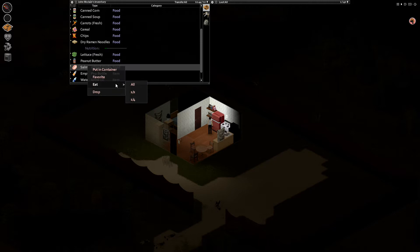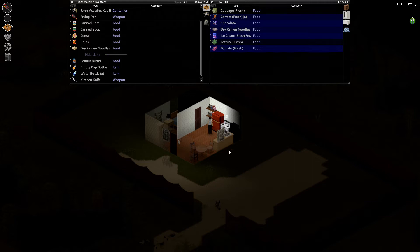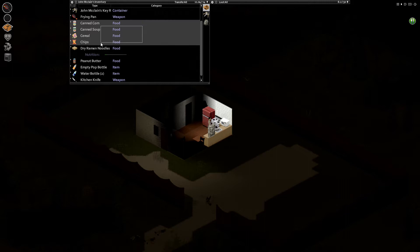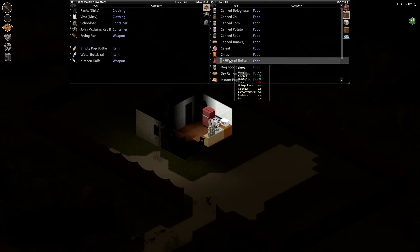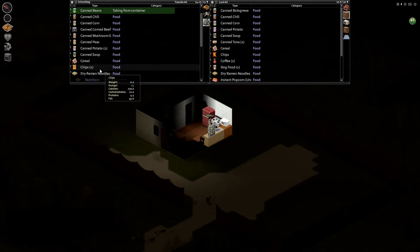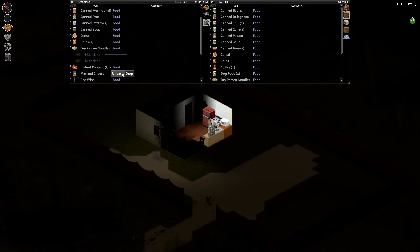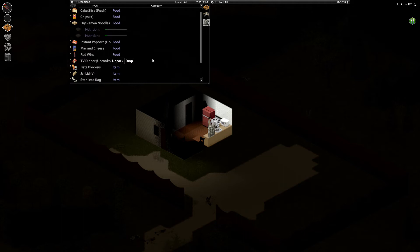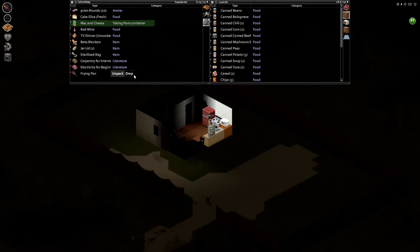I did, yeah. We'll have that, eat all of that. Let's go in the fridge - some carrots there, put them away. Cabbage. I've got my canned food cupboard here, non-perishable stuff. Peanut butter as well, that can go in there. No reason to start eating this stuff too soon while we've still got fresh food in the fridges around us. We have got that trait as well - undernourished - so it won't harm at all to eat extra in the beginning.